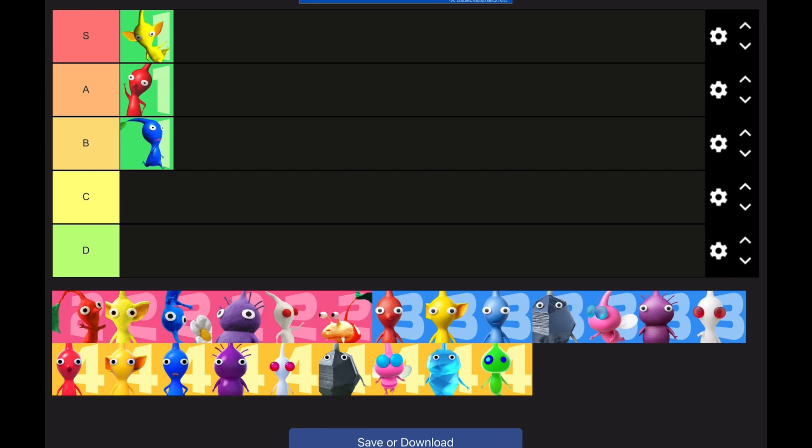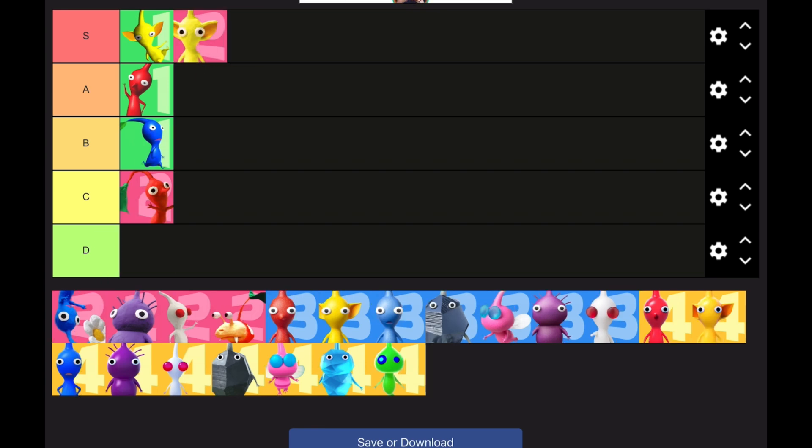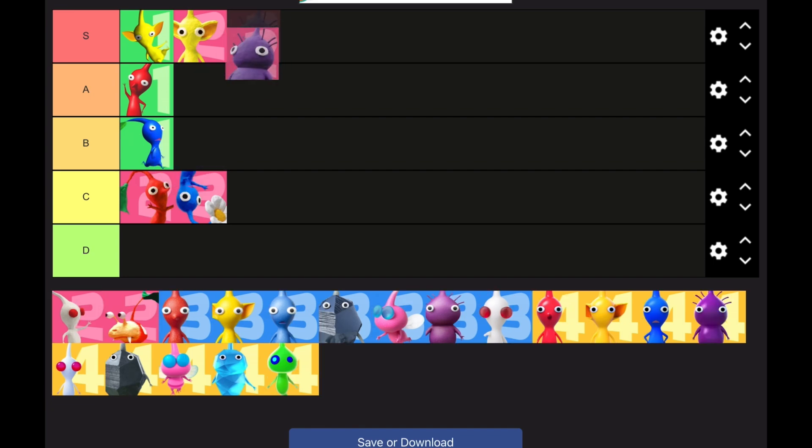Standing into the Pikmin 2 stuff — Reds in Pikmin 2 are just invalidated by another Pikmin type. Yellows in 2 are S tier because electricity in Pikmin 2 is so deadly, it instant kills Pikmin. Blues, sorry, you guys are going into C tier with the Reds because the divide is not really that big of an issue in Pikmin 2. Purples are obviously at the top of S tier — they are just the best Pikmin type in the game.